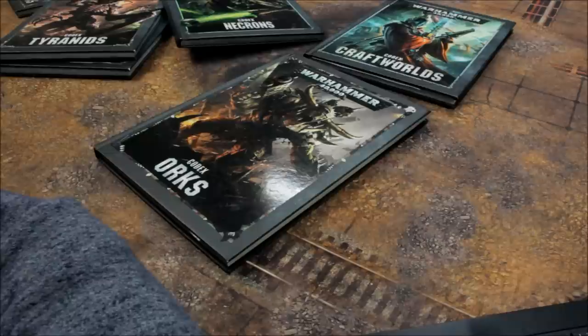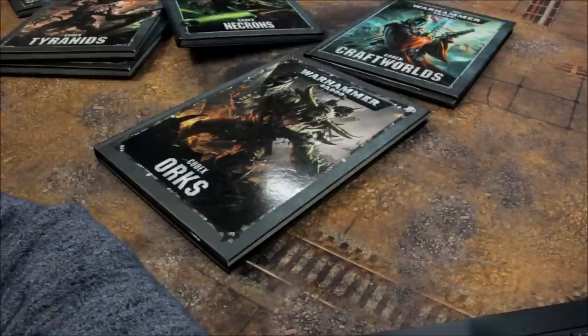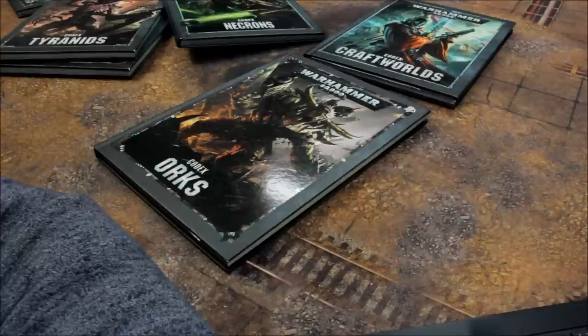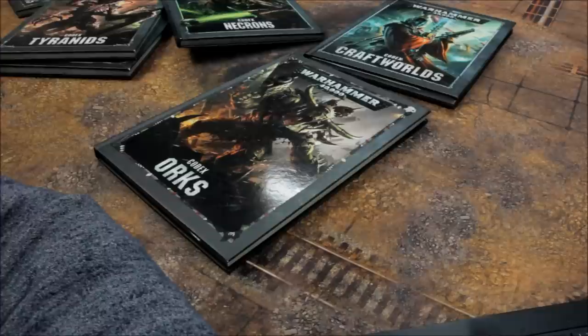Tau melee weapons: Equalizers, Honour Blade, Kroot Rifle, Kroot Fists, Kroot Ox Wrists, Ripping Fangs, Ritual Blade — all 0. Support Systems: Advanced Targeting System for Ghostkeel, Riptide, and Stormsurge 20 (other models 5). Counter Fire Defence System 10. XV-802 Crisis Iridium Battlesuit 10. Drone Control 5. Early Warning Override for Ghostkeel, Riptide, and Stormsurge 10 (other models 5). Homing Beacon 20. Multi-Tracker 5. Shield Generator for Stormsurge 30 (other models 10). Target Lock for Ghostkeel, Riptide, and Stormsurge 10 (other models 5).